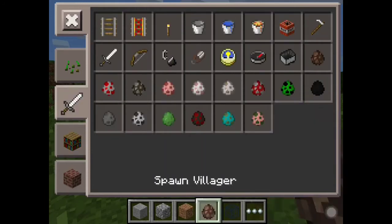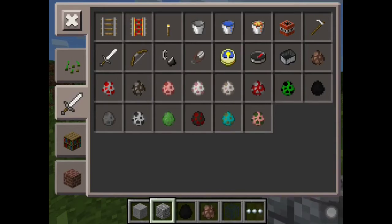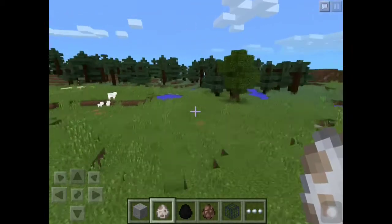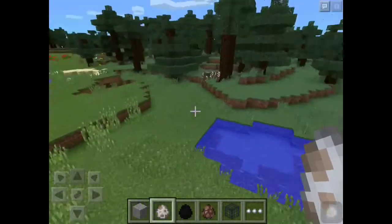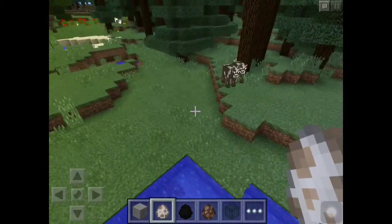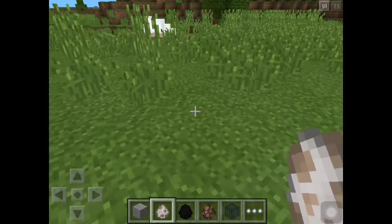And then the new mobs. Let's check out the villager, enderman, and maybe wolves as well. You can also see over here the grass colors are different — this is more cyan, and this is more green.